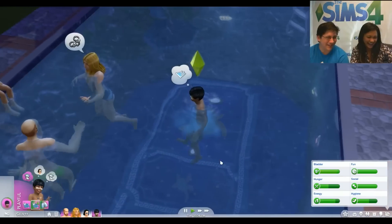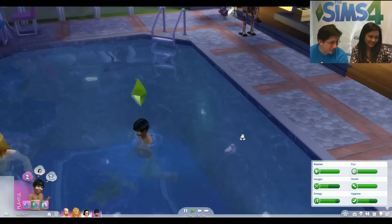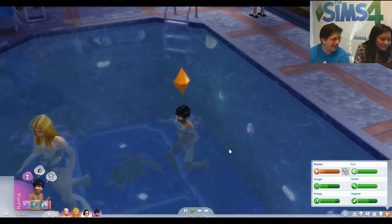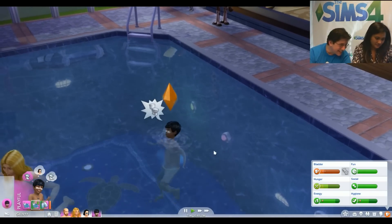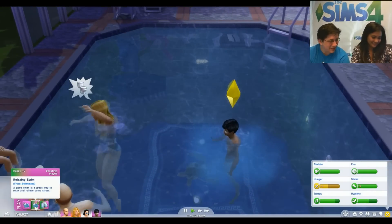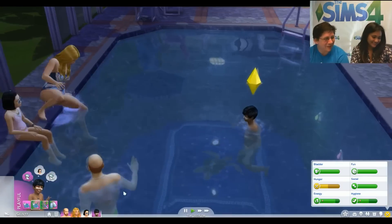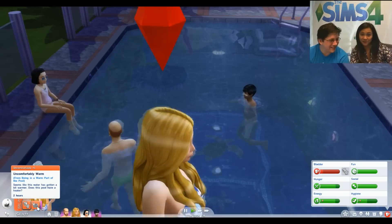Moving on to the deviant part of the broadcast: if your bladder is a little low, you can pee in the pool. Take a close look — you'll see a little cloud appear around the Sim, just so you know if anyone's behaving inappropriately. And looking at his moodlet, he's got a new one: 'Secretly Relieved.' The Sim next to him got 'uncomfortably warm.'